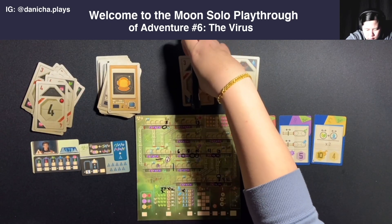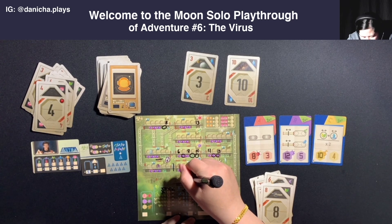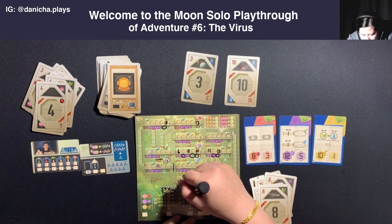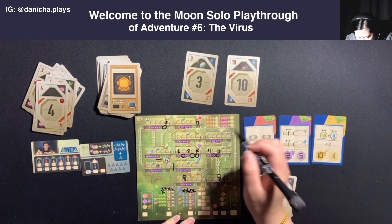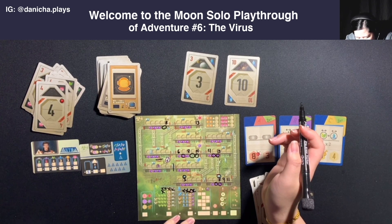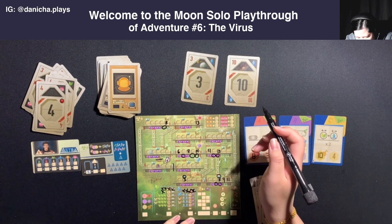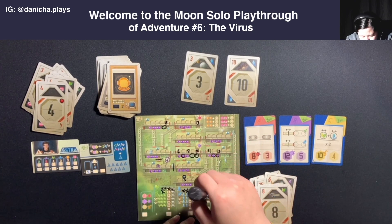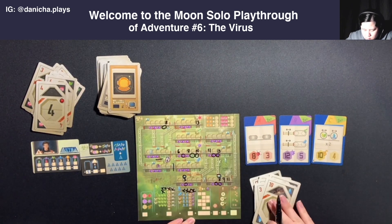I'll take the three and write down the three here. Then I'll use the action of the water, cross that off, and cross the scoring off. I'll also gain an energy which I can use anywhere. And I get to cross off energy here.